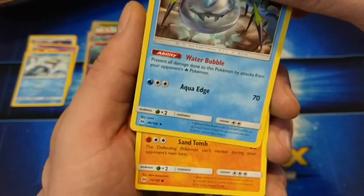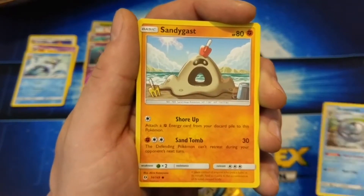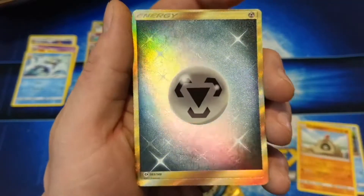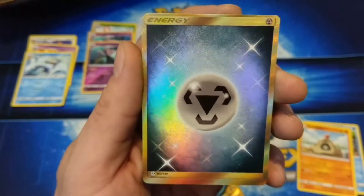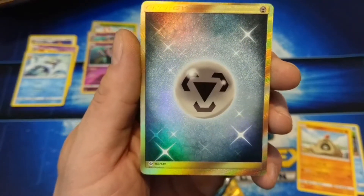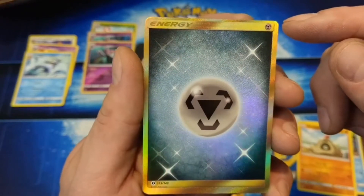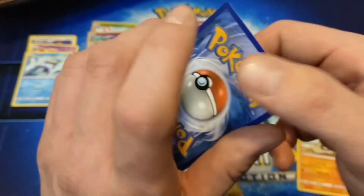Blurry in the background. Oh no. That is a miscut. Secret rare energy. Look at the border down here compared to up there — that is almost non-existent.